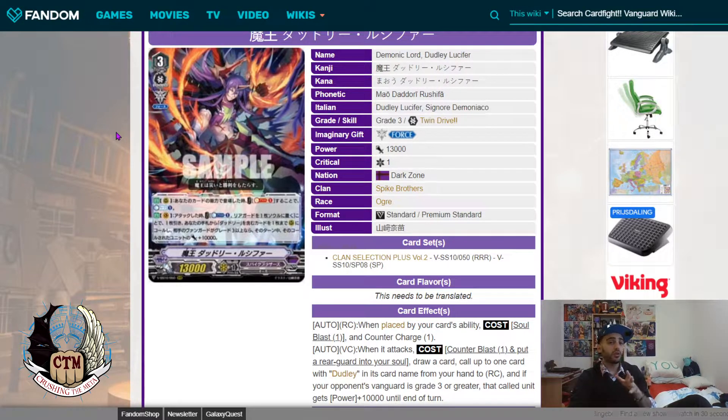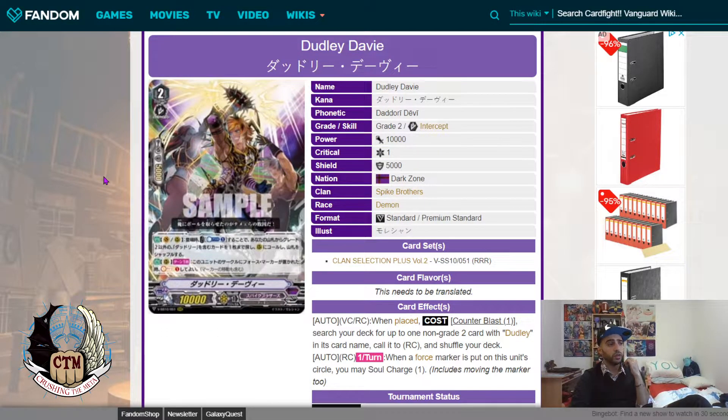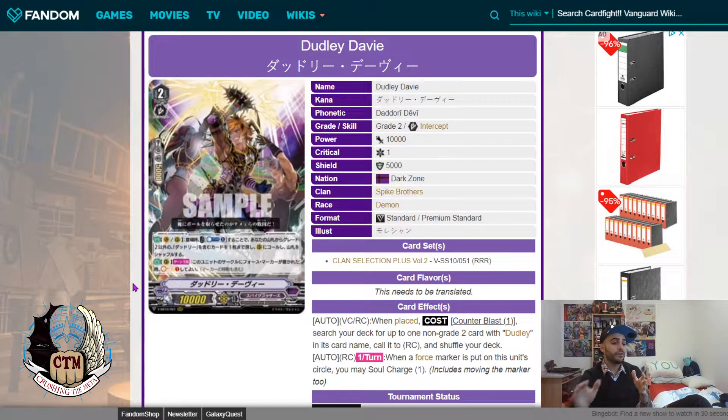When it comes to the Grade 2, one of my good friends on Facebook showed me a nice combo with Juggernaut. With Davy, his first ability is: when placed on Vanguard or Rear-Guard, Counter Blast 1 and search your deck for up to one card with 'Dudley' in its name that is not Grade 2, then call it to a Rear-Guard circle and shuffle your deck. That ability can get you Dudley Lucifer.